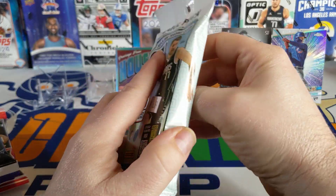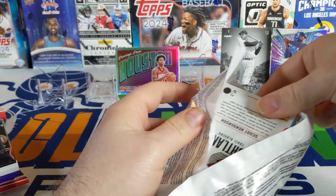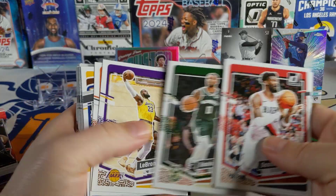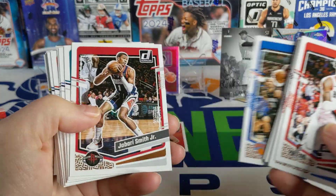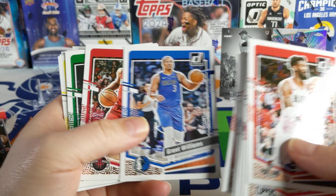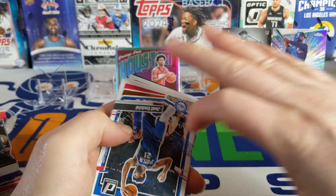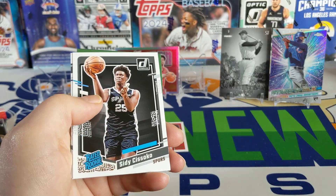Moving on to the Donruss exclusive hollow pink lasers. Oh, there's a nice one on the back — Scoot Henderson! That's cool. There's Kawhi, Damian Lillard in the Bucks jersey, and LeBron James. Moses Moody, Julius Randle right after him, Bam Adebayo, Grant Williams with the Mavericks, and Jaylen Brown with Jimmy Butler looking on. Joel Embiid as well.